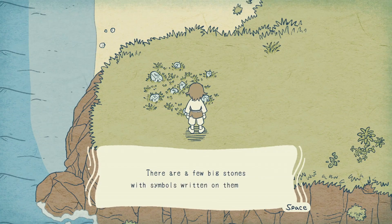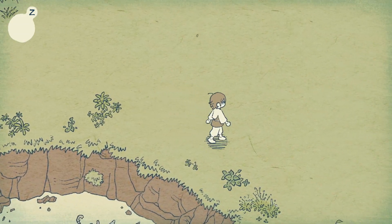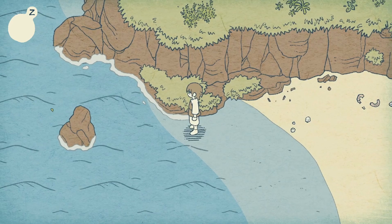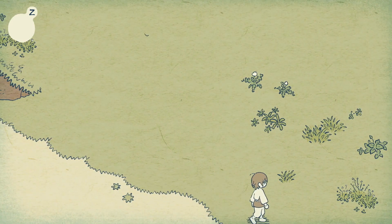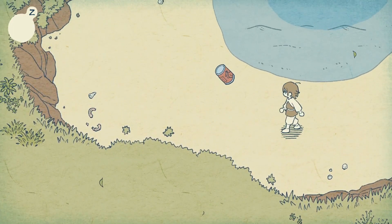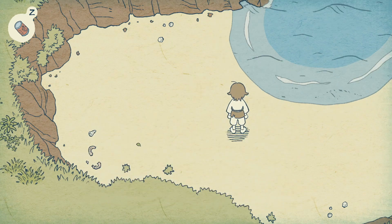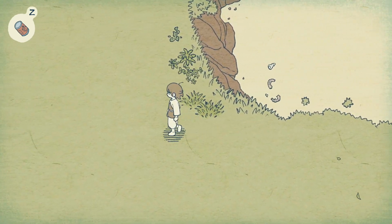Oh, more stones. There are a few big stones with symbols written on them here. The ocean - I love the art style and graphics, it looks really cool. How about on this side? A metal container found here and there, sometimes sold with food. It's hard to make a good sound with only this. So one piece of the puzzle - I guess we gotta explore the beaches a little more.